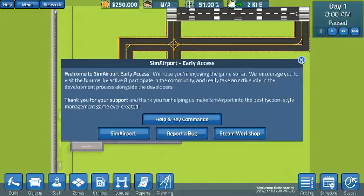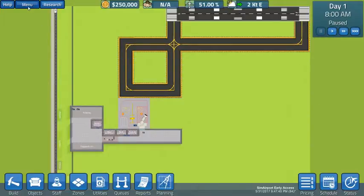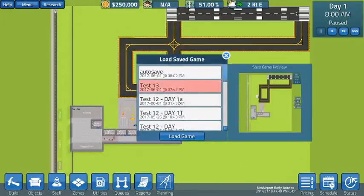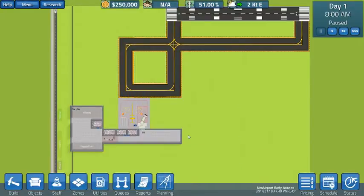You'll get this screen here. What we're going to do is close that out, go over to menu, and load up our saved game. Load game — Test 13, that's the one we're running. Load it up. This should take just a few seconds here.